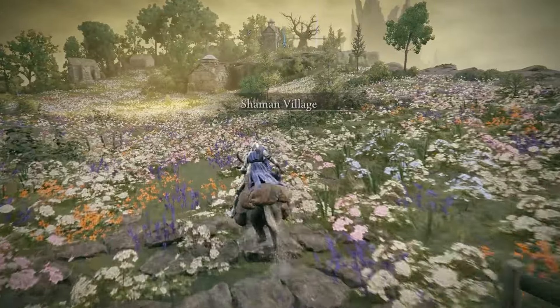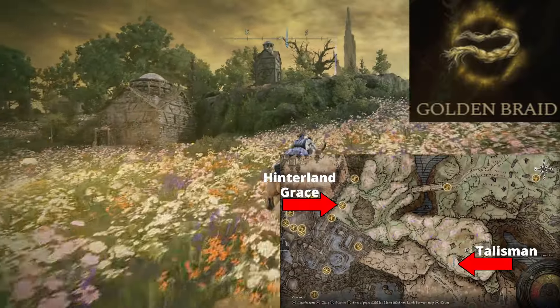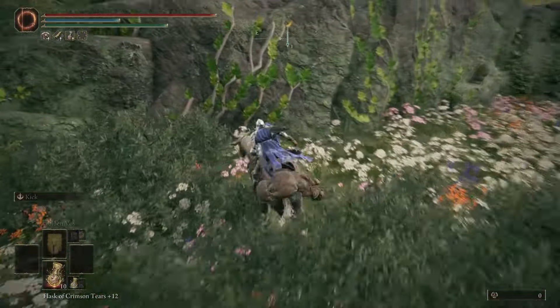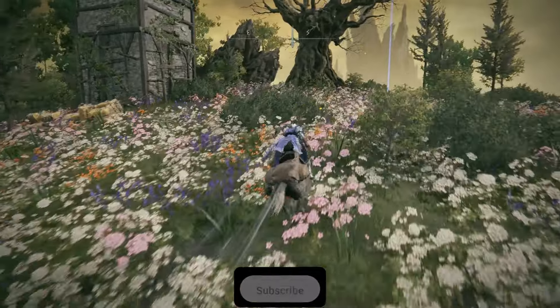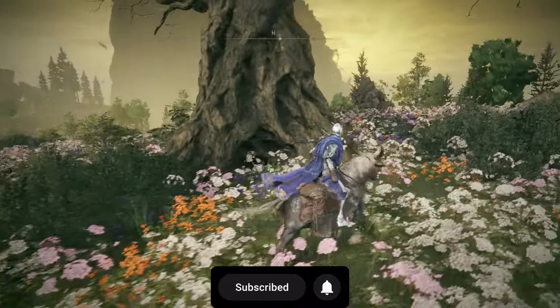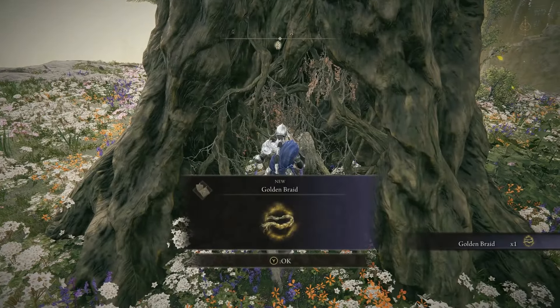Staying in the realm of specific damage negation, here is the Golden Braid, found in the Shaman Village. It boosts holy damage negation by the utmost, about 22%. It's near the back of the village tucked away in a dead tree with a silhouette of a woman. If you've gone up against the final boss, I don't think I need to tell you how useful this talisman can be — and if you haven't, take my word for it and bring it with you.